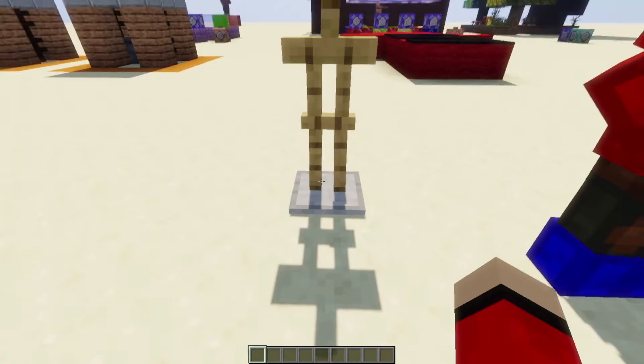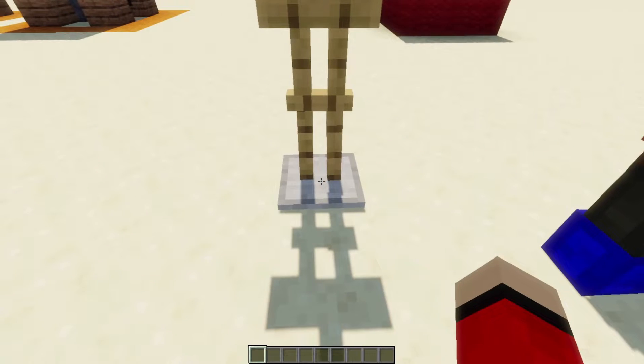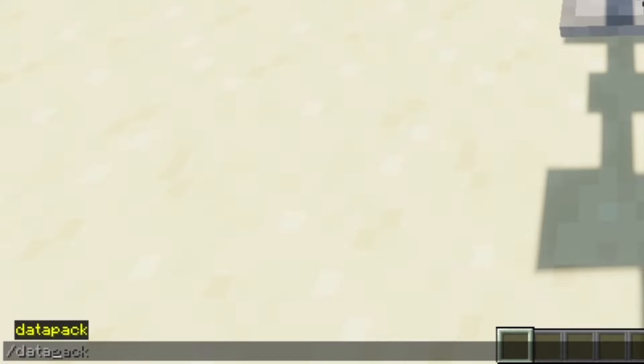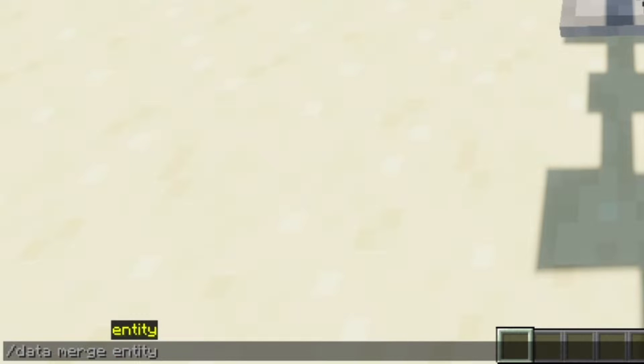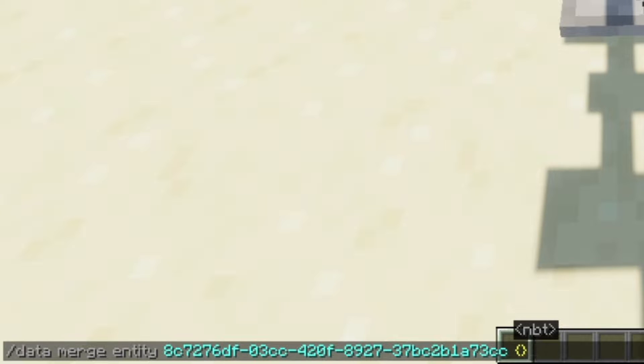All you want to do is look at your armor stand — you'll know you're looking at it because the little box around the blocks will disappear, just like that. And all you want to do is type in slash, then 'data', 'merge', 'entity', and then you should see a long string of text — that's the armor stand. That will be different for you than it is for me. You want to type a space, then do squiggly brackets, and then type in 'NoArms' with a capital N and capital A, then a semicolon and '1B'.